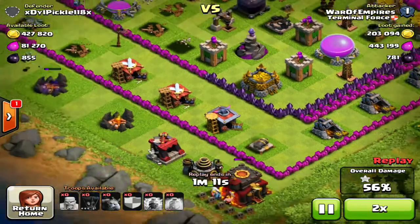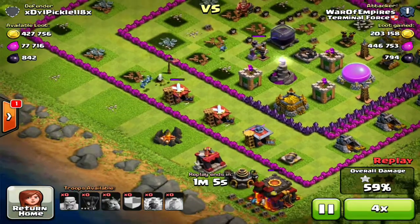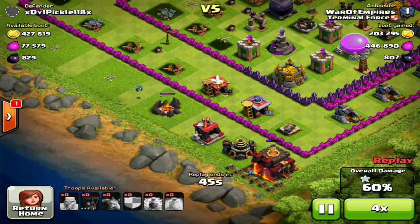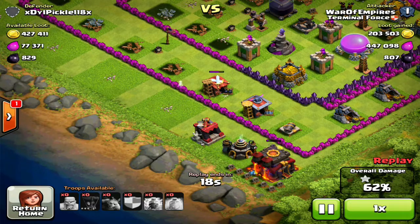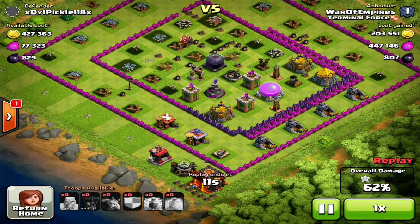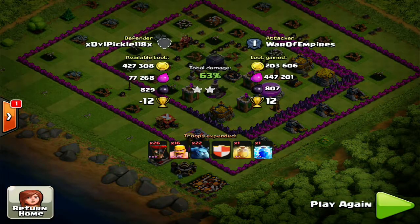I'm gonna speed it up to 4x now. My Minion is just gonna clean up the rest of the base while I clutch this Town Hall in the last few seconds. I'm gonna slow down the raid. I used about all three minutes of this raid. My Minion is gonna take out that Town Hall — it's my only one left. And there you go — the Town Hall goes down in about four to five seconds. The Town Hall's down, and I decided to end the raid with only ten seconds left.